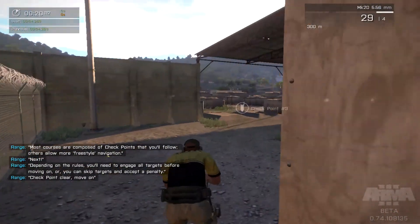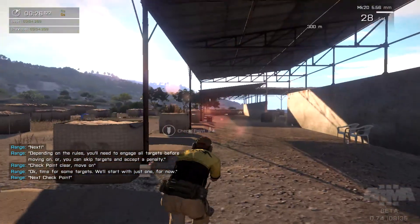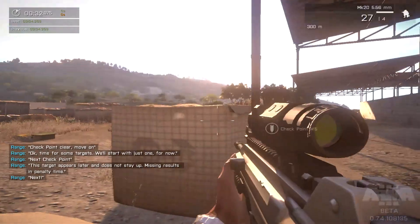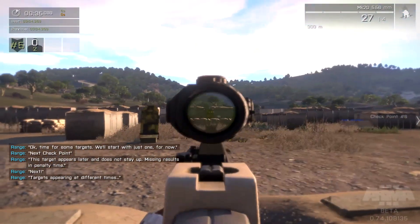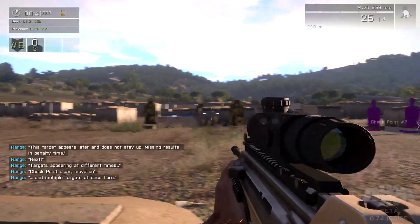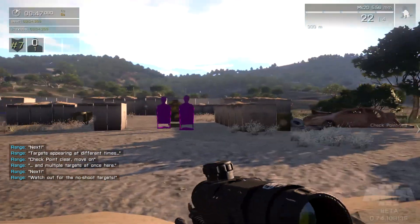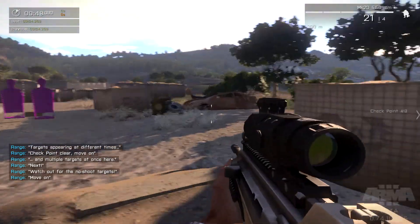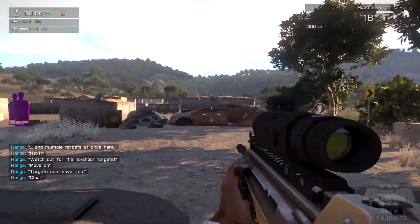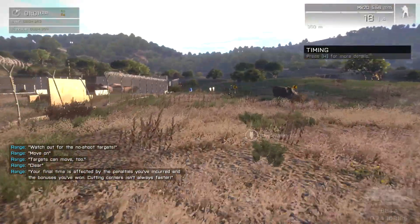Checkpoint clear — move on. Okay, time for some targets. Let's start with just one for now. Next checkpoint. This target appears later and does not stay up — missing results in penalty time. Targets appearing at different times. Checkpoint clear, move on. And multiple targets at once here. Watch out for the no-shoot targets. Targets can move too. Clear. Oh, I missed a few there — I wonder if that's gonna give me a penalty.